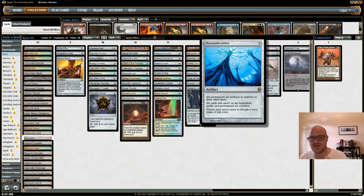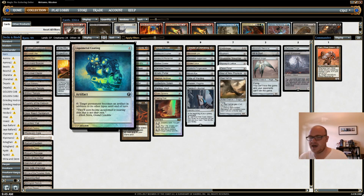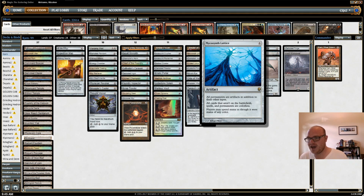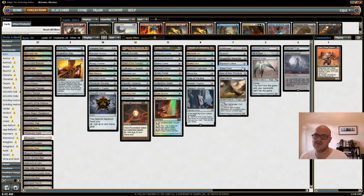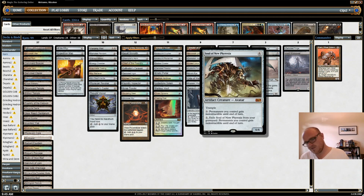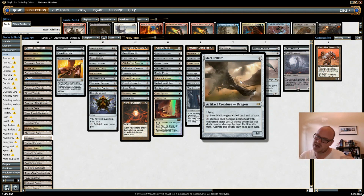I have Mycosynth Lattice. I mentioned with Liquimetal Coating that I can blow up my opponent's lands once a turn — well, Mycosynth Lattice lets me blow up all the lands I want. It turns my opponent's permanents into artifacts, and for every one mana I pay, I blow up a land. So one of the first things I want to tutor for is Mycosynth Lattice — if they don't have lands, they can't interact with my board and I can just win. I have Planar Portal, which becomes a 6/6 in my deck and helps search my library for whatever I need. Soul of New Phyrexia is a big 6/6 with trample who can make my whole board indestructible from play or the graveyard. Steel Hellkite is a staple in Commander and one of the few creatures I have with flying.